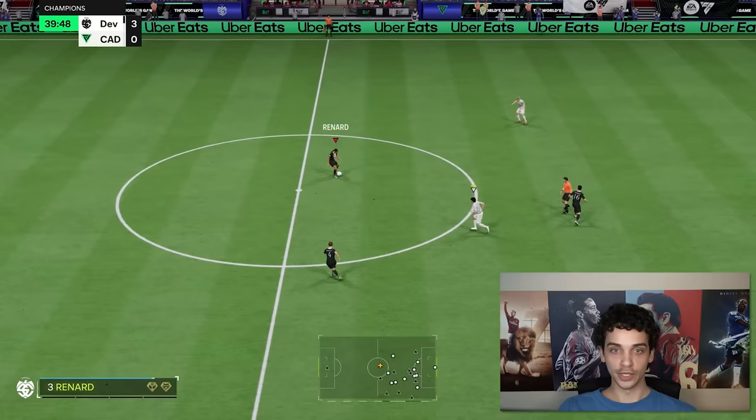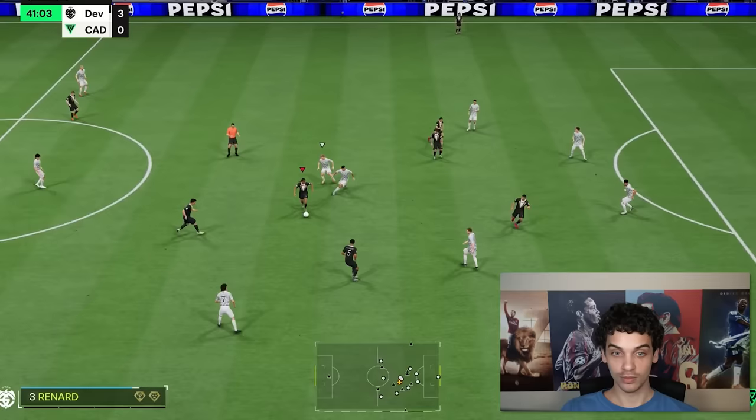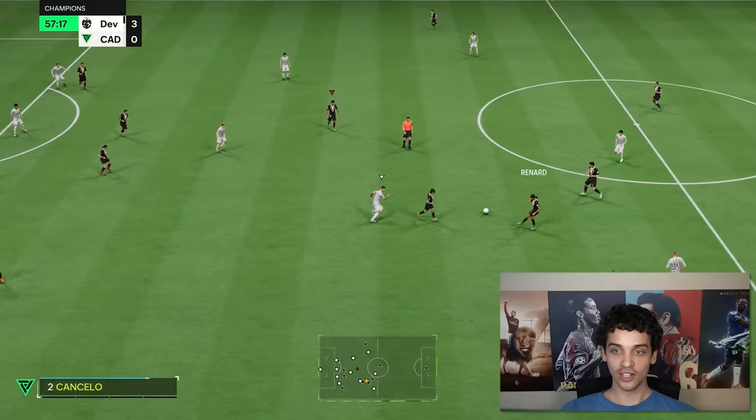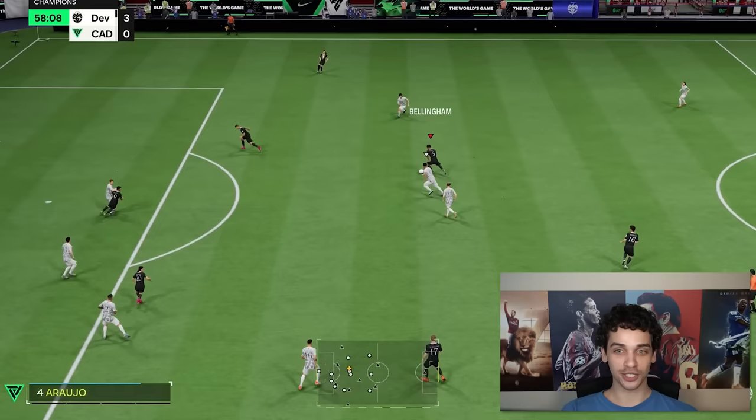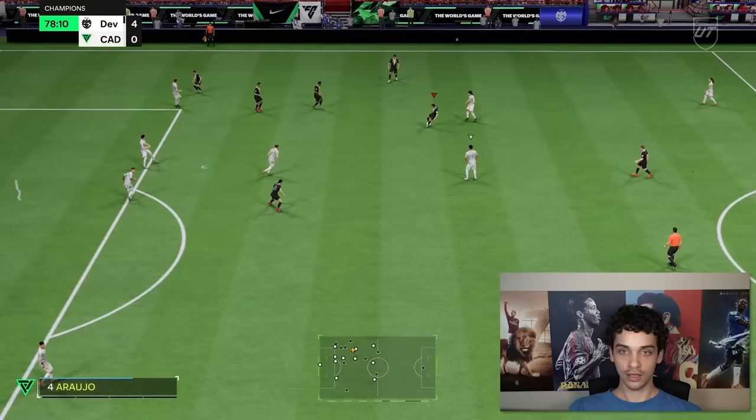Renard is actually one of the best players in this team. They gave her four-star skills out of nowhere this year — a center back with four-star skills, I don't know why, but I love going on skill runs so I can't complain. All of these cards feel so good on the ball this year — every single one of them. Look at Jude out here, he's got Technical plus too. This card can move — it's too good.